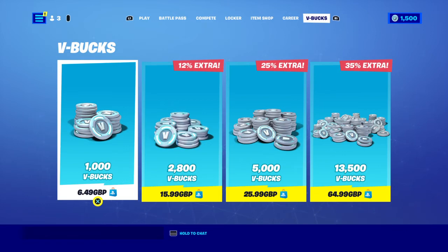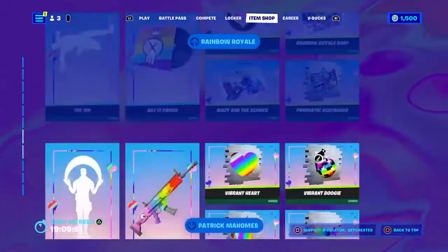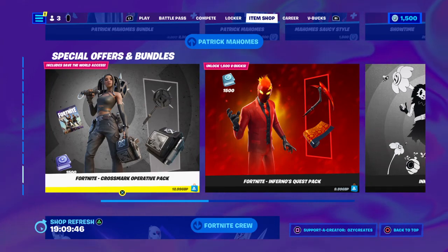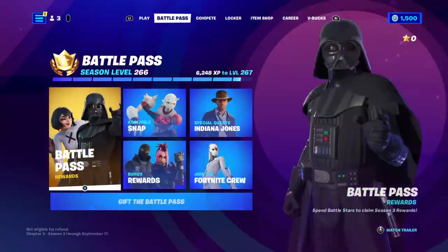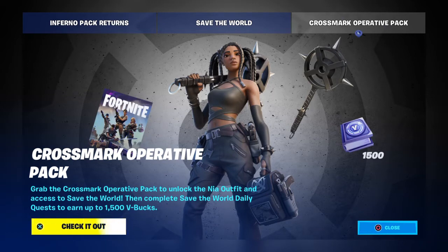£9.95 for 1,500 V-Bucks — that's why it works out. So if you want to play Save the World with Nina on the Crossmark Operative Pack and gain 1,500 V-Bucks as well.